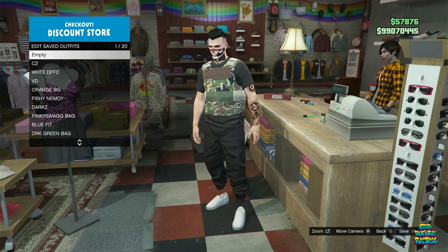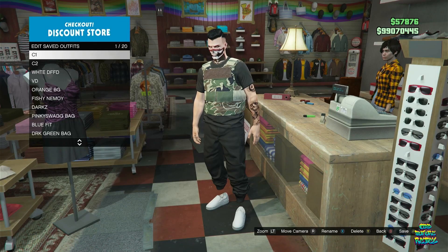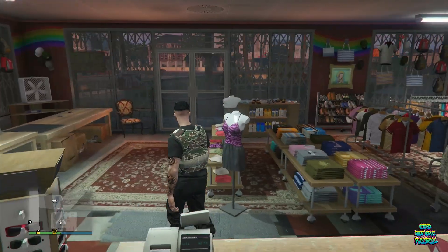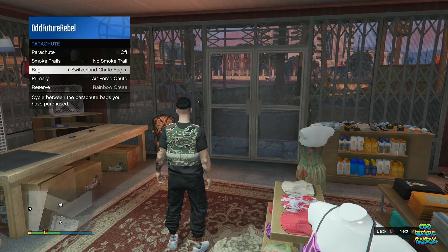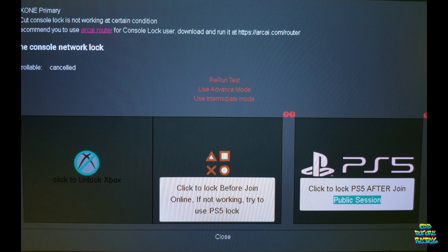Save this as an outfit and name it C1. Back out from the front counter, walk outside of the clothing store, and equip an RST 2 bag from the interaction menu. Wait for the orange loading screen to show up and disappear. If you didn't have an RST 2 bag you can buy one at any Ammu-Nation — you don't need to restart the glitch, just equip it after buying. Then go over to your netcut, find your primary console, and lock it. Wait about 10 seconds after locking it.